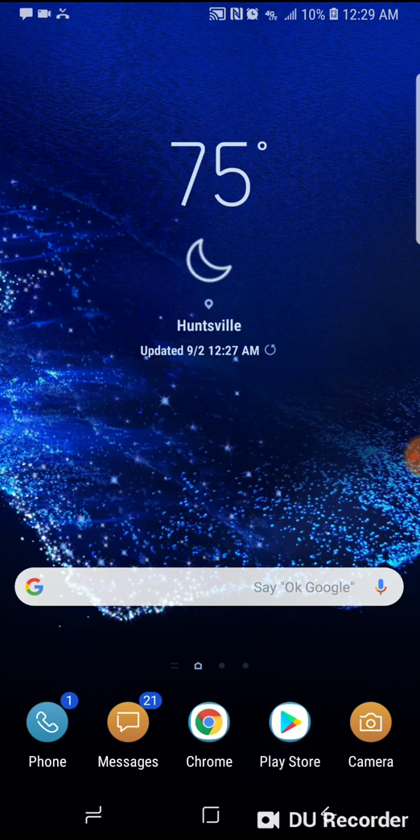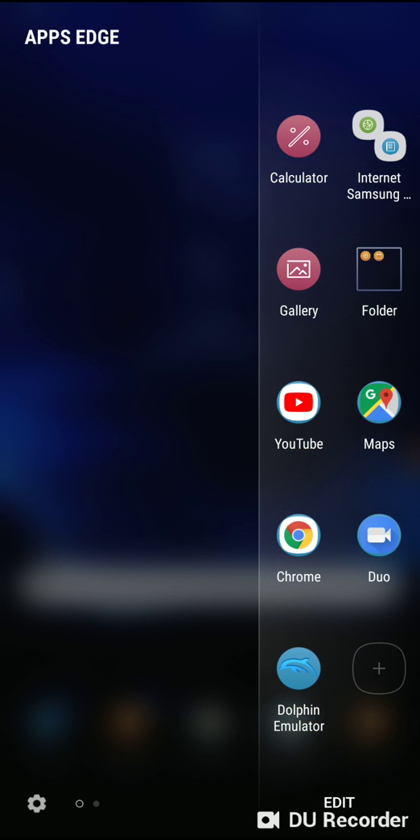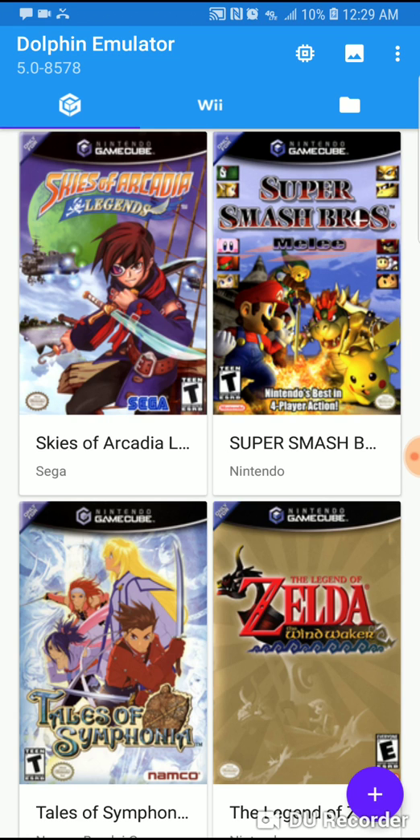I'll keep talking to a minimum and get straight to the chase. I'll briefly show the intro if I can skip it, if not I'll have to watch it. What I'm going to do is swipe to the right, which is my App Edge, and I have the Dolphin emulator as a shortcut. And I'm on the Dolphin emulator.